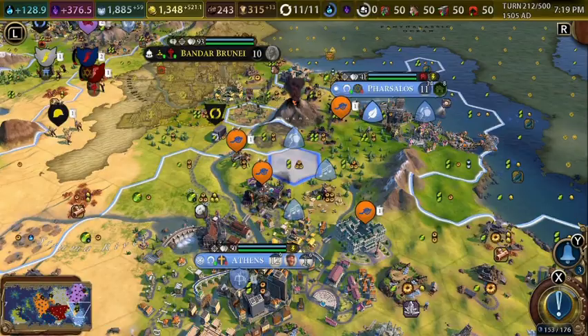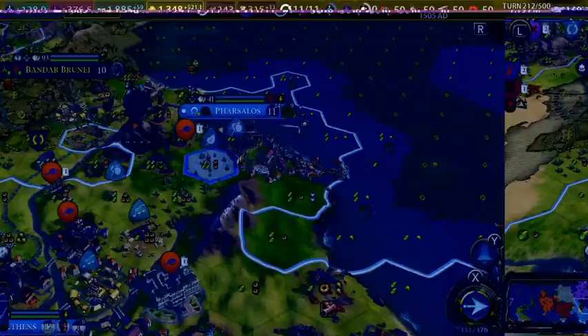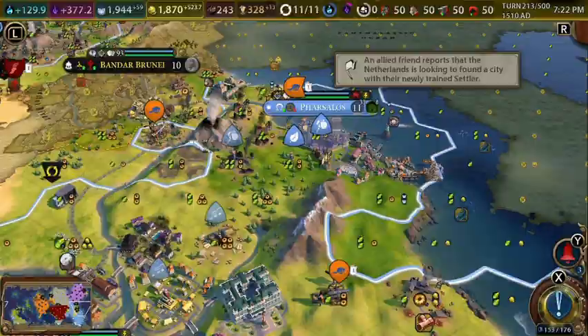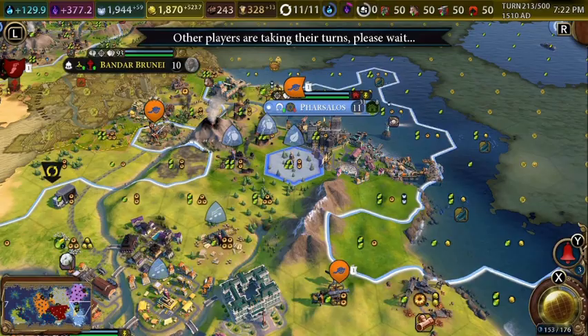This builder is going to remove this improvement. This other builder is going to come over here and remove the other mine. Then hopefully we can build ourselves a national park. We're going to build a plantation here, go to this tile, remove that mine, then go to this tile and remove that mine — and hopefully next turn we can build our national park.